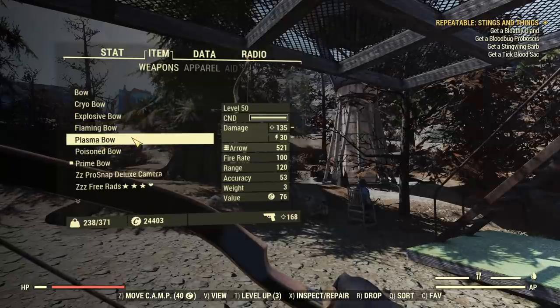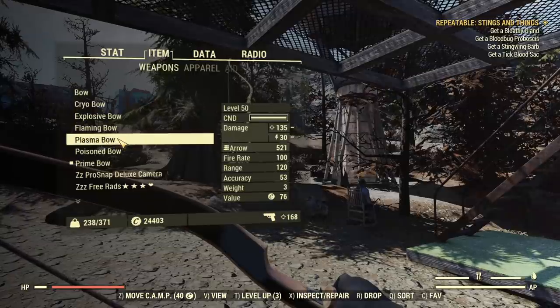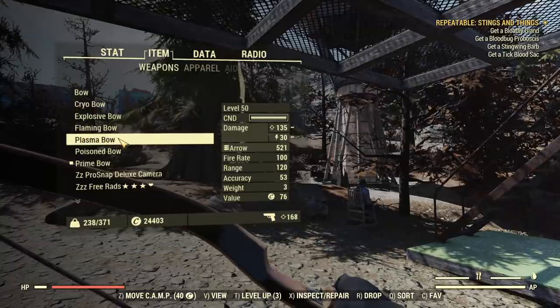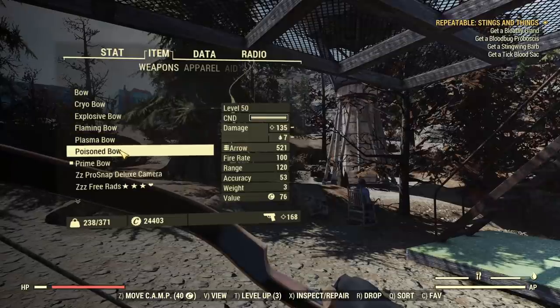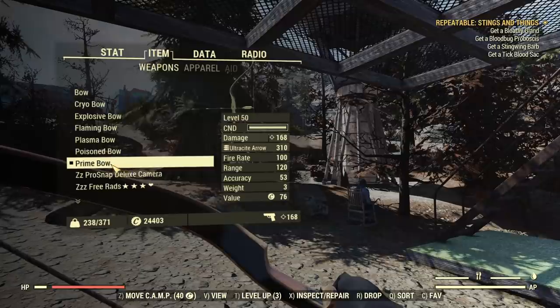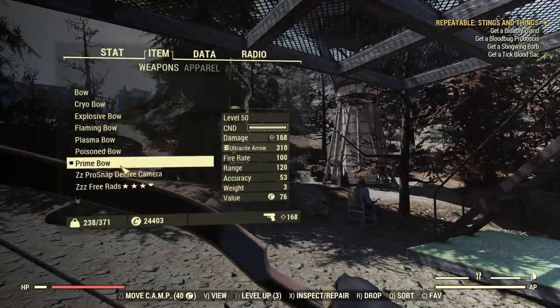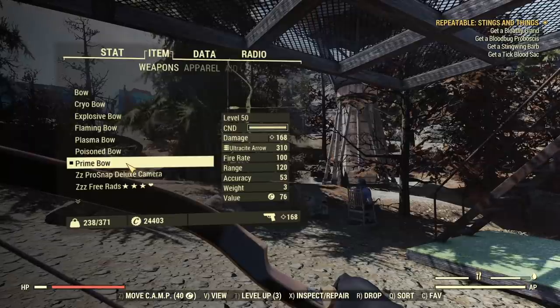Then we have plasma bow: 135 and 30 energy - that will probably be one of my favorites, if not for the fact it's changing enemies into goo piles. Then we have poison bow with extra 7 poison damage, and prime bow at 168. The downside is you do need stable flux to produce the ultrasight arrows.